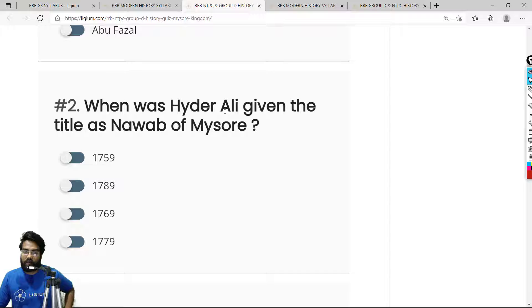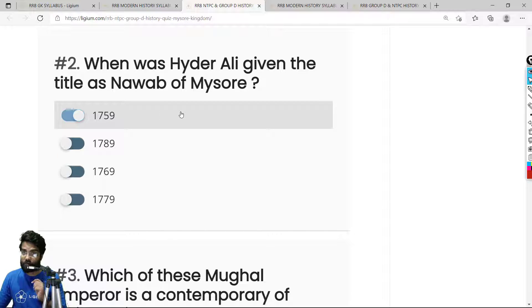Question 2: When was Hyder Ali given the title of Nawab of Mysore? Hyder Ali took himself as Sultan of Mysore, but for the Marathas and the British — the paramount powers of India — he was just another Nawab. The title of Nawab of Mysore was given by the court of Mysore in 1759. It was not until 1761 that Hyder Ali became the paramount power of Mysore. The correct answer is option A — 1759.